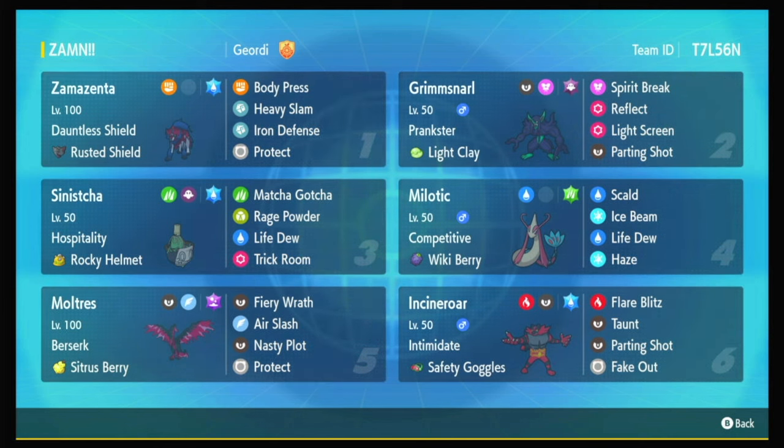I also have Heavy Slam. Its signature move is Behemoth Bash — if you know Iron Head in the base form, when you hit the field with the Rusted Shield you take on the other form and Iron Head becomes Behemoth Bash. Behemoth Bash is 100 base power, and the double damage side effect no longer applies because Dynamax is gone. I'm using Heavy Slam for a couple specific targets: versus Calyrex Shadow, Zamazenta has a 120-power Heavy Slam, and versus Fluttermane it also has a 120-power Heavy Slam. This will help if Zamazenta gets Intimidated against Fluttermane, because some bulky Fluttermanes can live Behemoth Bash through Intimidate pretty well.